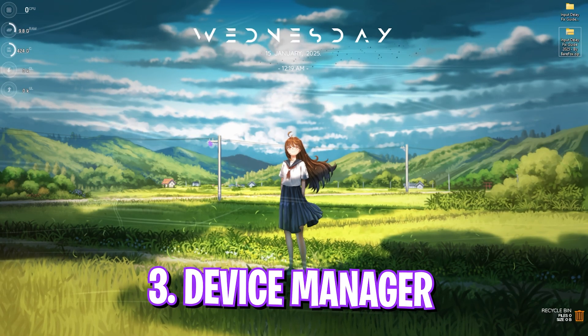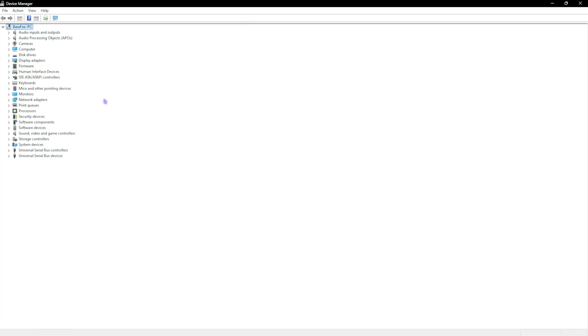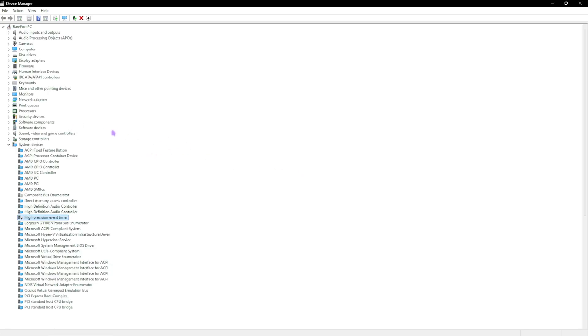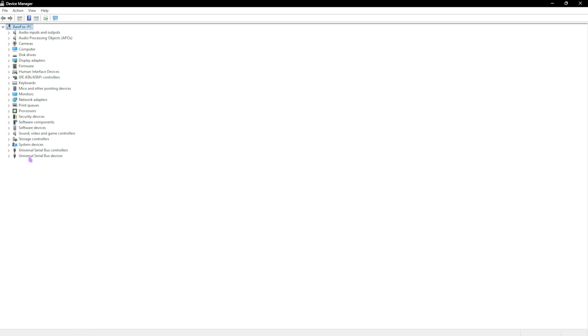Next step is device manager — search for it and open it. Go to system devices and find composite bus enumerator, right click and disable it. Next, find high precision event timer and disable that as well. Optionally, look for numeric data processor and SM bus controller — if you have them, disable those too. Disabling all four will help reduce input latency.